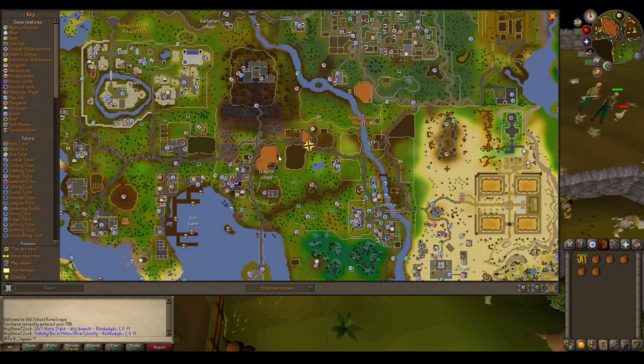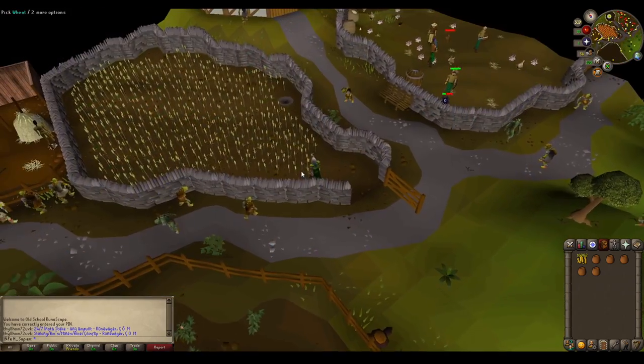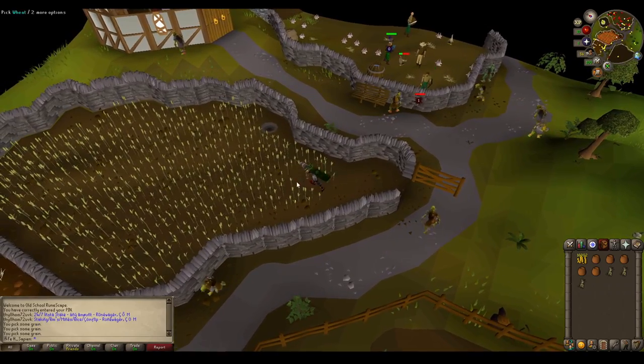Now from here run a bit north, shown here on the map. You can see the areas where fields of grain are. Click on the grain to acquire it into your inventory. Go ahead and fill your bag if you want to.